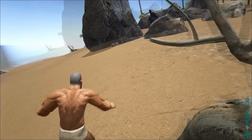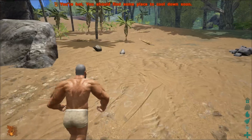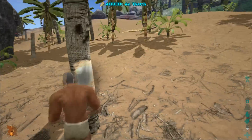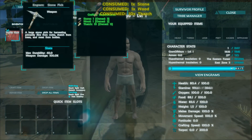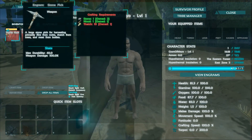First order of business is we're gonna have to rank up, so we need to get some wood, thatch, and stone and all that good stuff, and craft those tools. Then we need to start taming something — maybe a parasaur to start off. There we go, got some thatch. Now we should be able to make this, and next we're gonna need a hatchet.